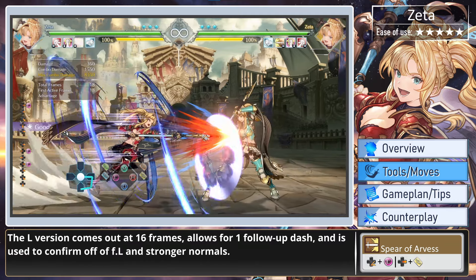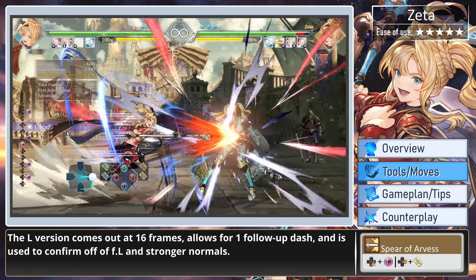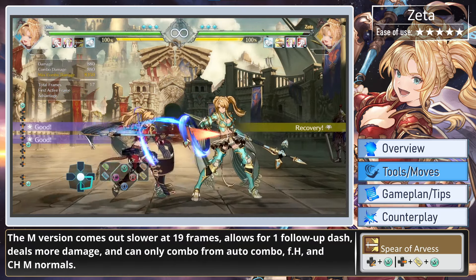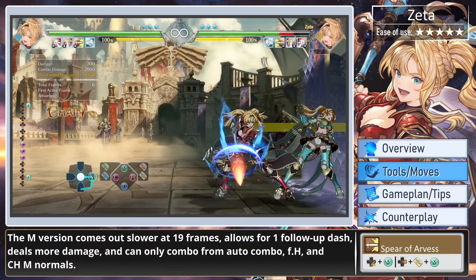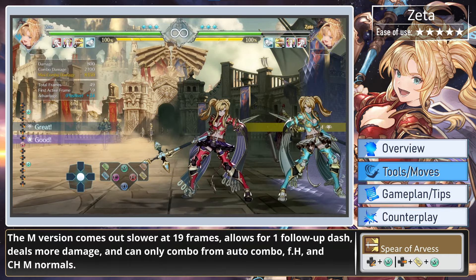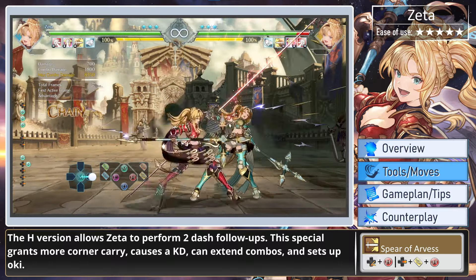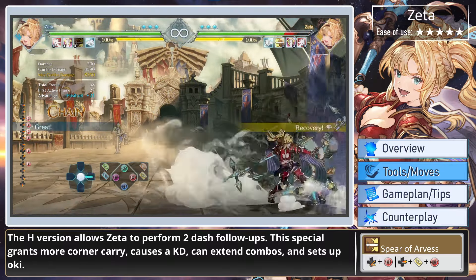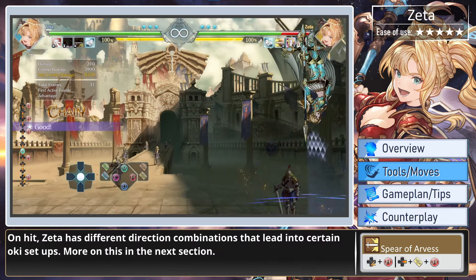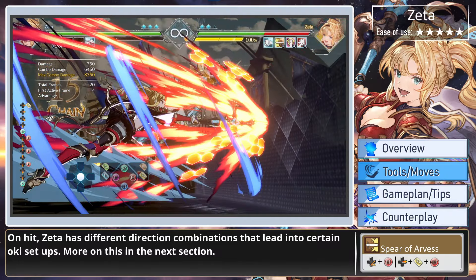The light version comes out at 16 frames, allows for one follow-up dash, and is used to confirm off of far light and stronger normals. The medium version comes out slower at 19 frames, allows for one follow-up dash, deals more damage, and can only combo from auto combo, far heavy, and counter hit medium normals. The heavy version allows Zeta to perform two dash follow-ups, grants more corner carry, causes a knockdown, can extend combos, and sets up oki. On hit, Zeta has different direction combinations that lead into certain oki setups.